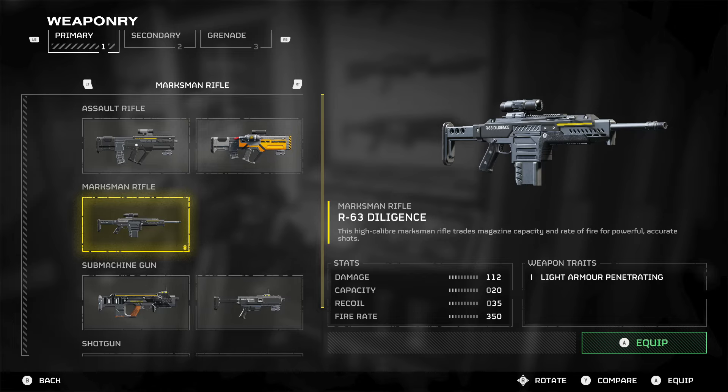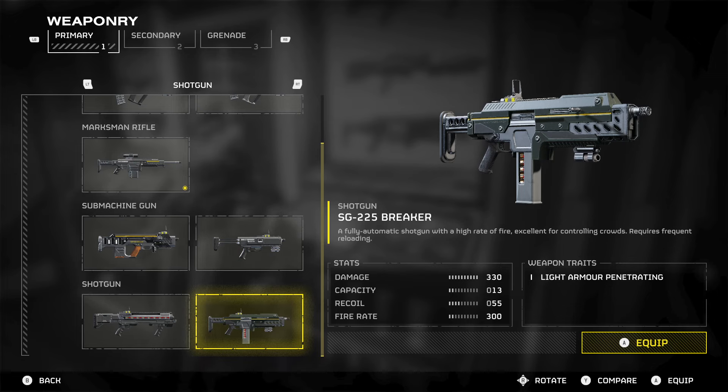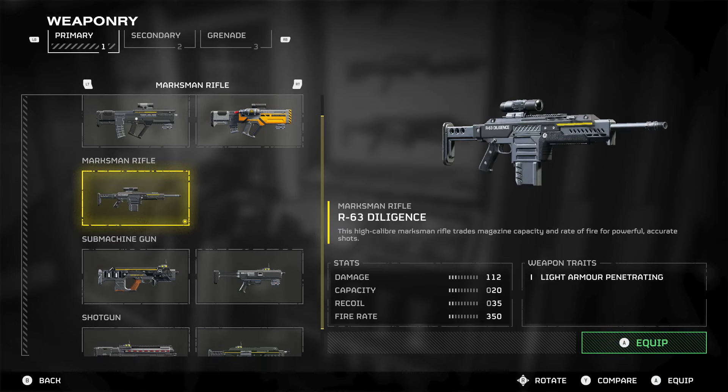Out of the weapons I have available at the moment — obviously I've still got a lot more to unlock — my recommendations are the Concussive Liberator, the Diligence, the SMG Defender, the Shotgun Breaker, and the P19 Redeemer. My absolute favourite is the Diligence Marksman Rifle, and the AR-23C Liberator Concussive is my second favourite. It's purely because it's a marksman rifle that isn't a full bolt-action sniper — you can spam fire it, it deals high damage, it penetrates armour, and it comes with eight mags, giving you a very good amount of ammo.